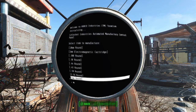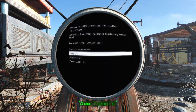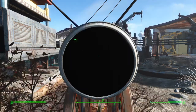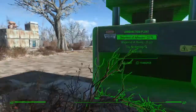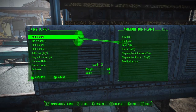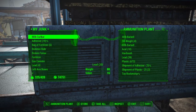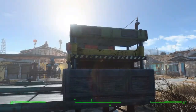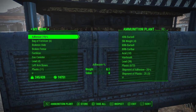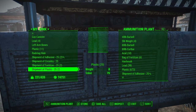First I'm going to build ammo. I like to use the shotgun a lot, so I'm going to make some shotgun shells. I'm going to need lead, plastic, and fertilizer. I'll go ahead and put that inside the machine — all these weights are lead. I need to throw some fertilizer into the mix as well.